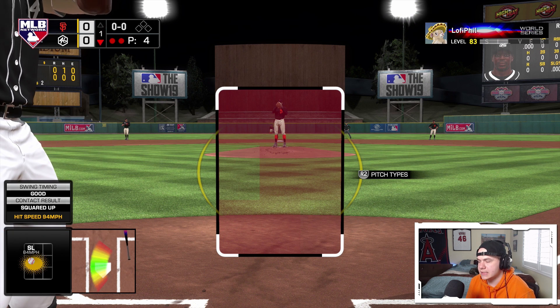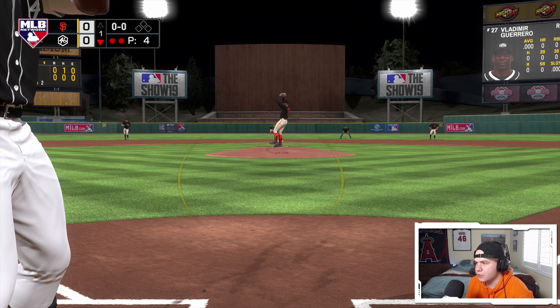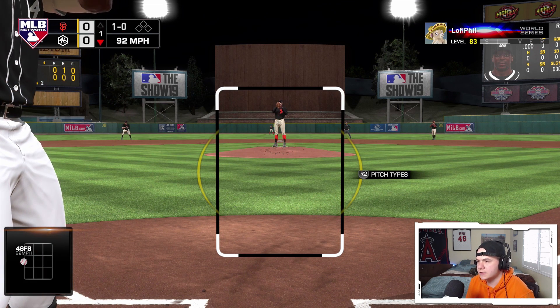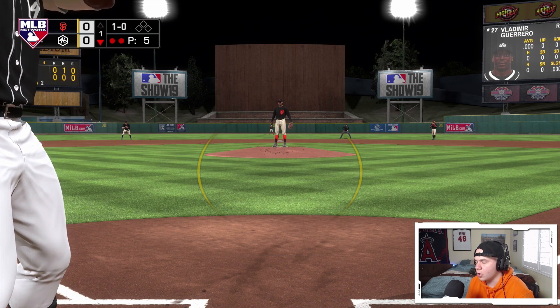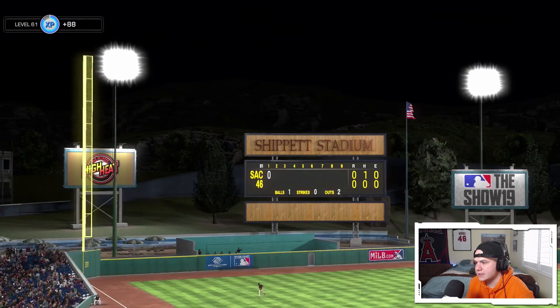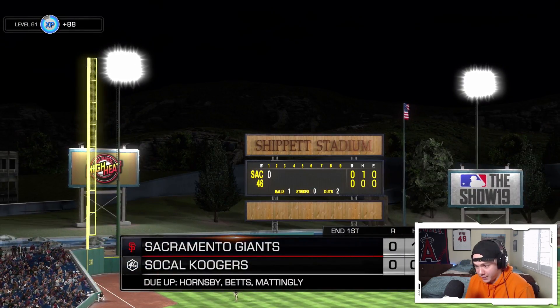Vlad's got a pretty solid PCI so far. Marichal's missing over the plate, which is a good thing. Fastball just missed inside, 1-0 — already in a hitter's count. Only 70-something power against righties. Line drive right to third base — 0 for 1 with Vlad.